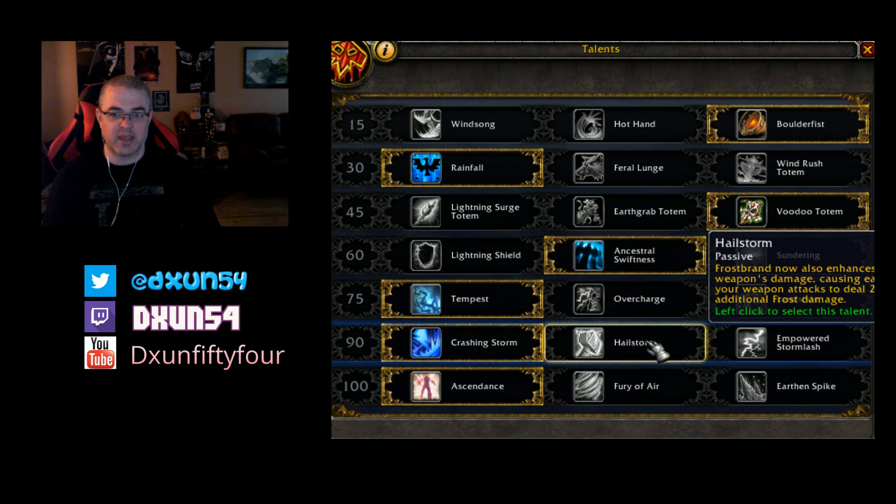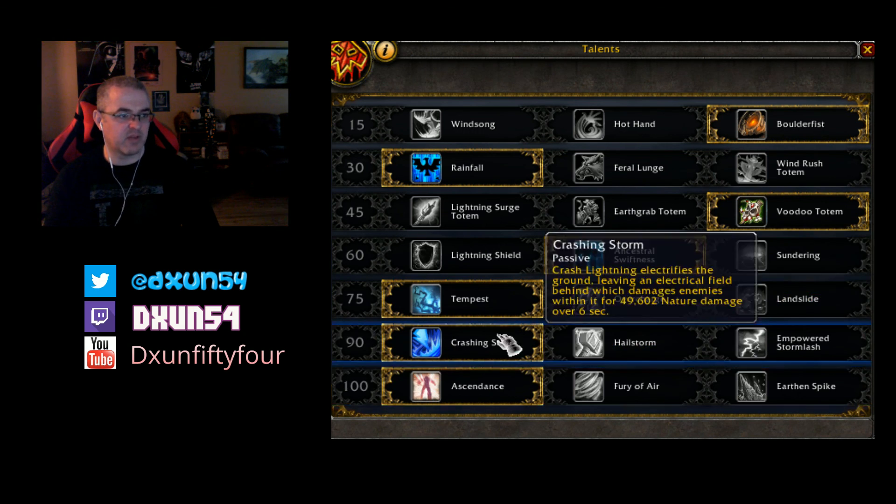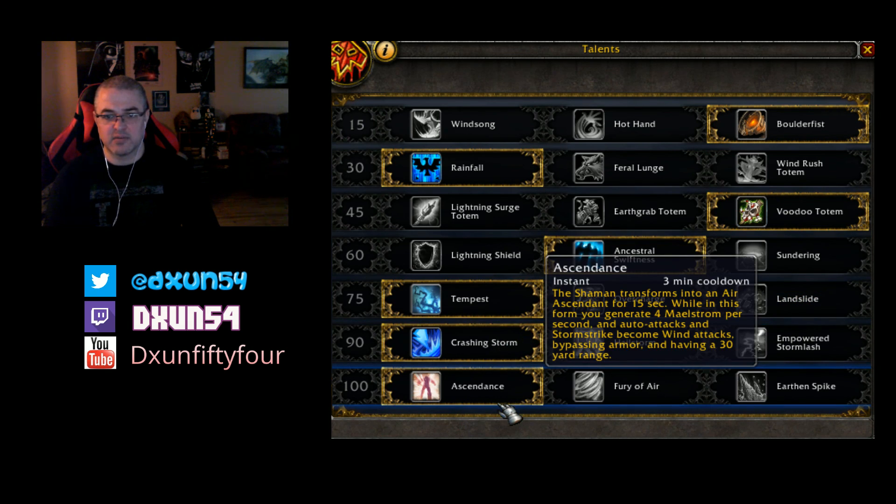The other choices are Frost Brand — now enhances your weapon causing each weapon attack to deal 2.1k additional frost damage, which is very little at level 110. And then Empowered Storm Lash — your Storm Lash effect now spreads to one additional target and deals 30% additional damage, which might be interesting as well. But I really like Crashing Storm, especially if you're going to pull multiple adds while leveling.